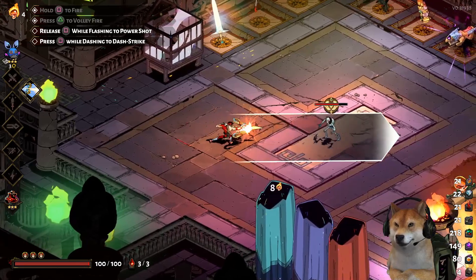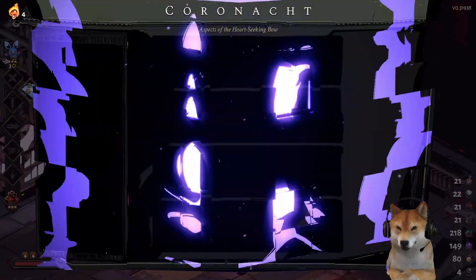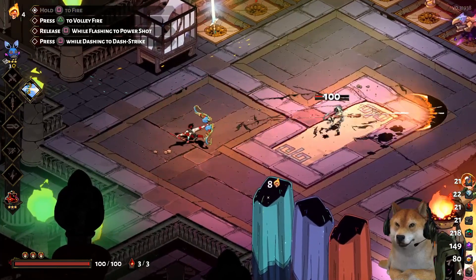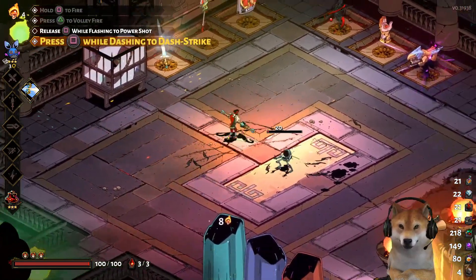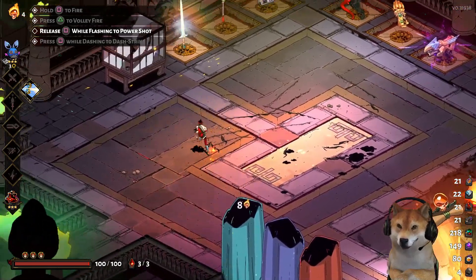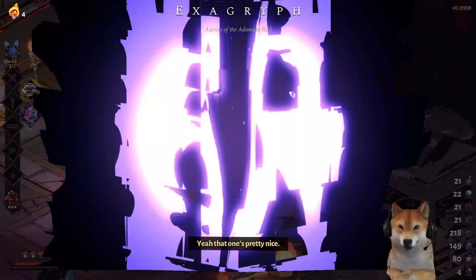So without the mark it's 100 damage, but with the mark it's actually plus 30% damage — so the guy you attack takes the full 100 and the marked enemies also take 30% extra. That's pretty cool. There's also the dash strike, and the special is ricocheting — it's pretty fast but the individual damage is small, about 15 damage per special.